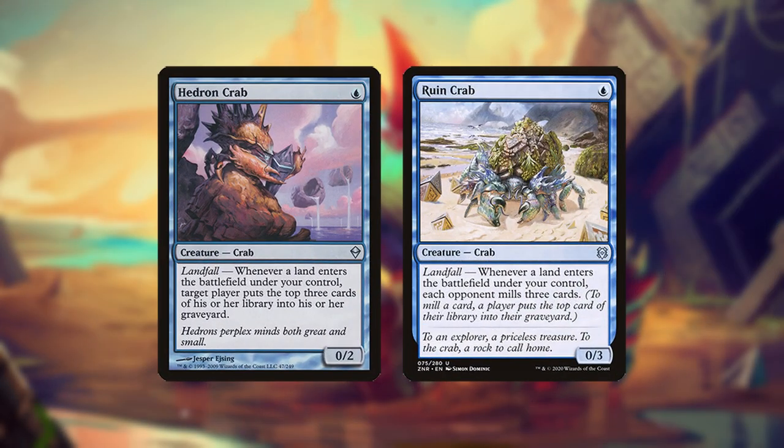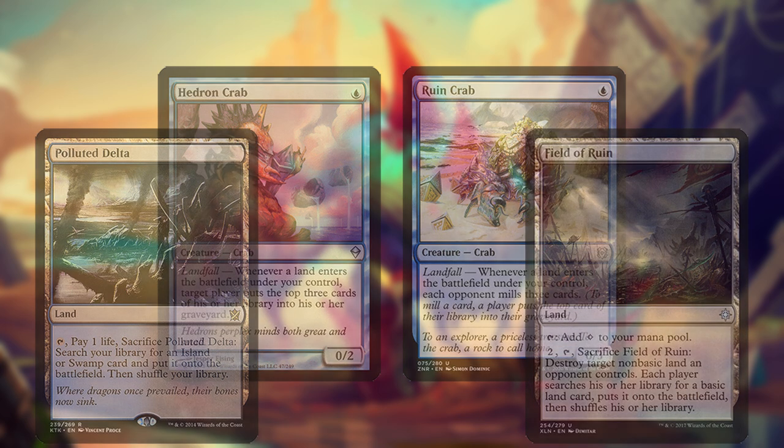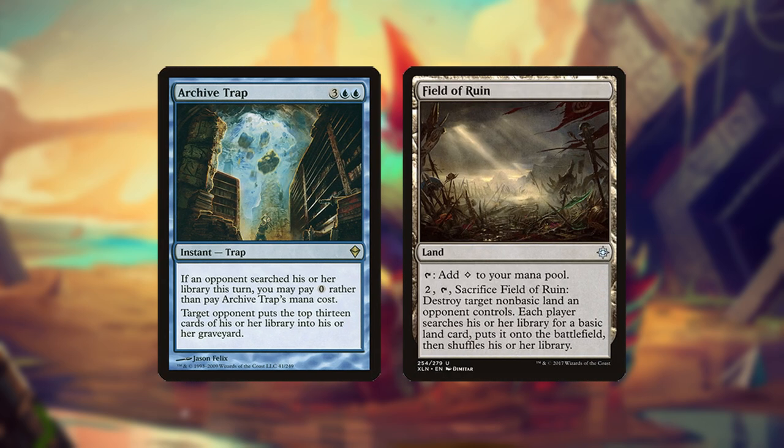Despite being light on creatures, the crabs are very important to your gameplan, synergizing with Fetchlands and Field of Ruin to aggressively mill the opponent. Archive Trap can mill a large number of cards for free, but there's no guarantee your opponent will search their deck. Field of Ruin ensures that you always have a way to turn on Archive Trap's condition.